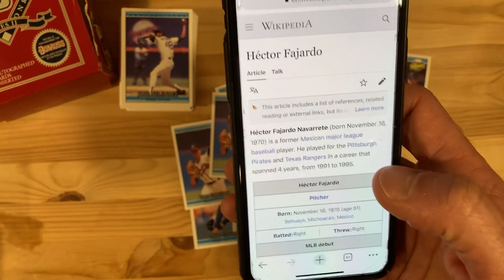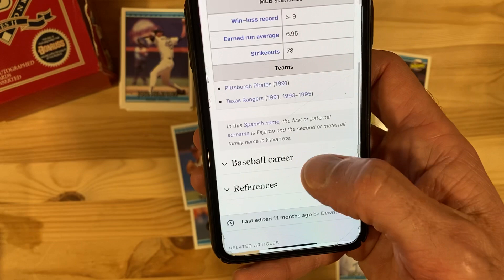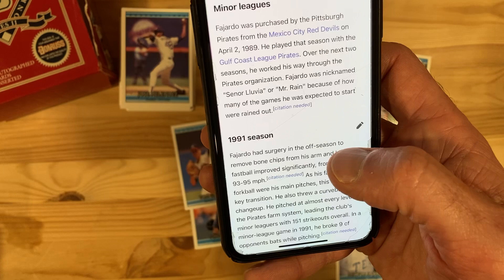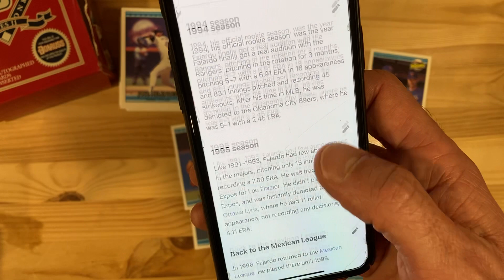Mexican baseball player. He played four years — more than I would have thought. Five and nine record, 6.95 ERA, seventy-eight strikeouts. Played for the Pirates and the Rangers. Nicknamed Señor Lluvia, or Mr. Rain, because of how many games he was expected to start that were rained out. That's too bad.